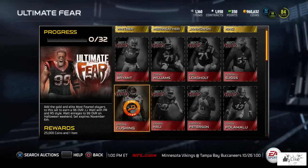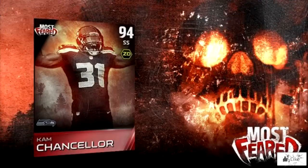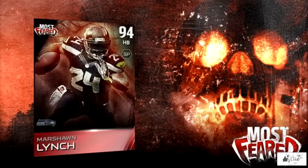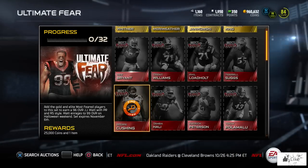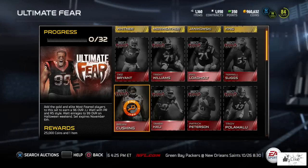Now let's look at the limited edition Most Feared players — these aren't in the game just yet but will be released over the course of the promo. First up is a 94 overall Cam Chancellor giving zone defense. We also have Patrick Willis at 93 overall with run stuff, Ndamukong Suh at 93 overall giving pass rush, and a limited edition 94 overall Marshawn Lynch giving short pass. The limited editions and the Ultimate Fear set reward the 96 overall JJ Watt, who enrages to 99 overall just like the limited editions.